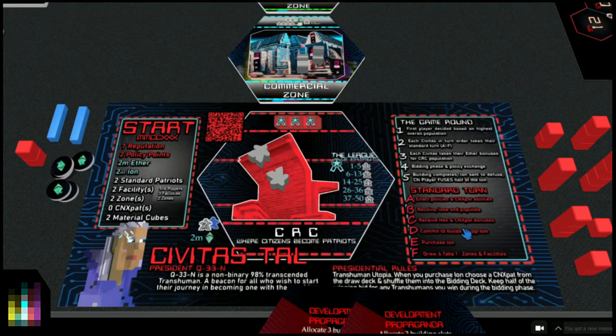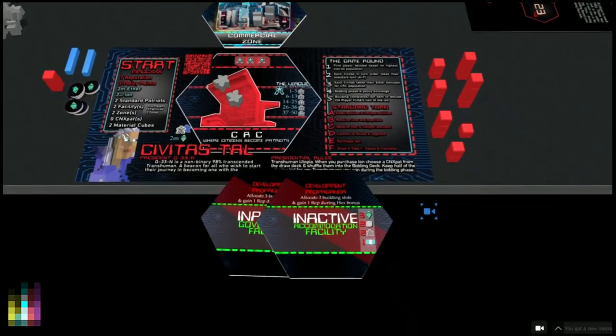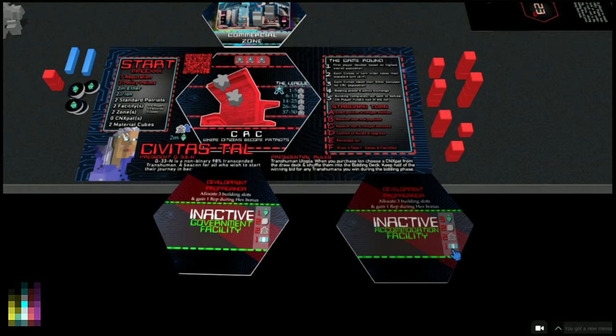Civitas Tau is getting pretty wealthy pretty quickly. Now commit to builds and upgrade. Count up the red numbers on the AI player's lowest-costing inactive hex in hand. The lowest one totals six, add three - that's nine. Now place all inactive hexes that fall below this total. For example, if the AI's lowest costing facility red build numbers total four, add three, so the AI places inactive facility hexes with a red build number totaling seven or less. Standard hex placement rules apply. Both of these hexes get placed.